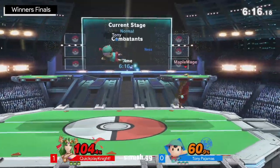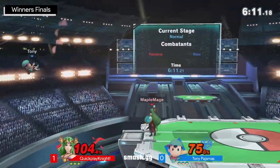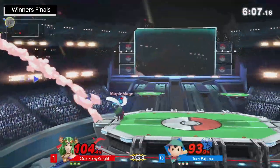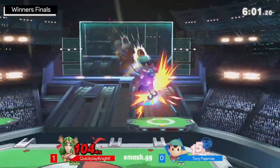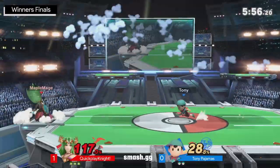Not going to be able to take a stock or anything like that, but still just putting out that hitbox, getting that extra damage, especially at 104%. When you get hit by a back air, it puts a little bit of panic in you. But a forward smash will actually catch the get-up from Tony Pajamas. Good stuff — I got nothing else to add to that. Just a great read from Quick Play Night to close out the stock.